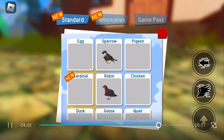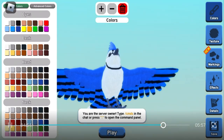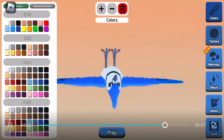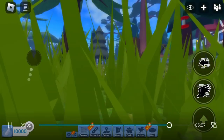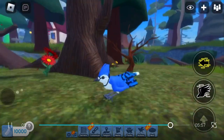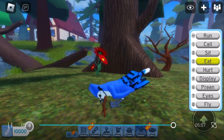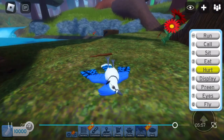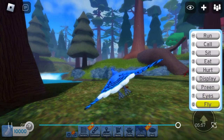Let's test out the Blue Jay. The Blue Jay — the hatchling is still the same but not updated. Blue Jay looks perfectly fine. We spawned back into the map. Now let's test it out — same hop, same sound. Sit, eat. And then let's do the hurt emote. The display, the preden, the eyes. And then we'll fly.